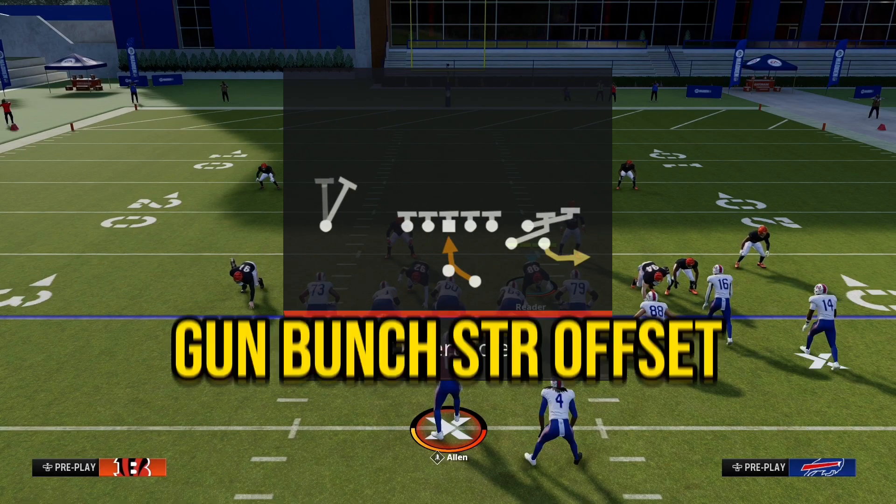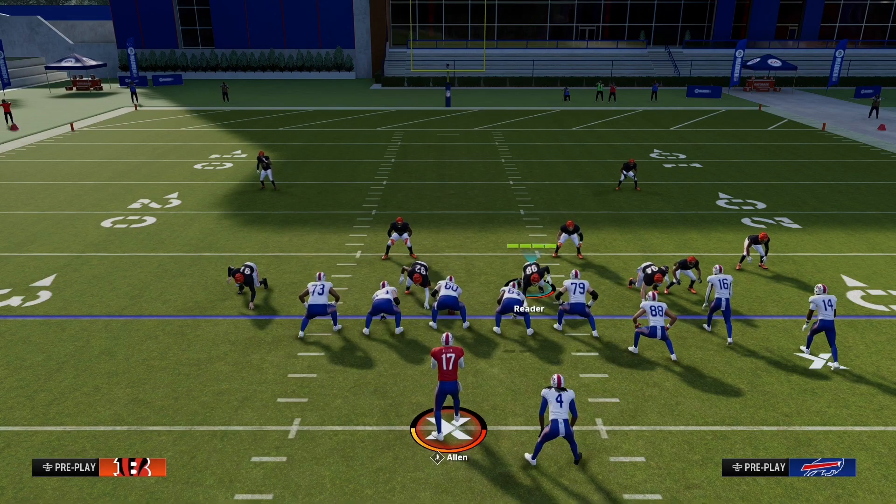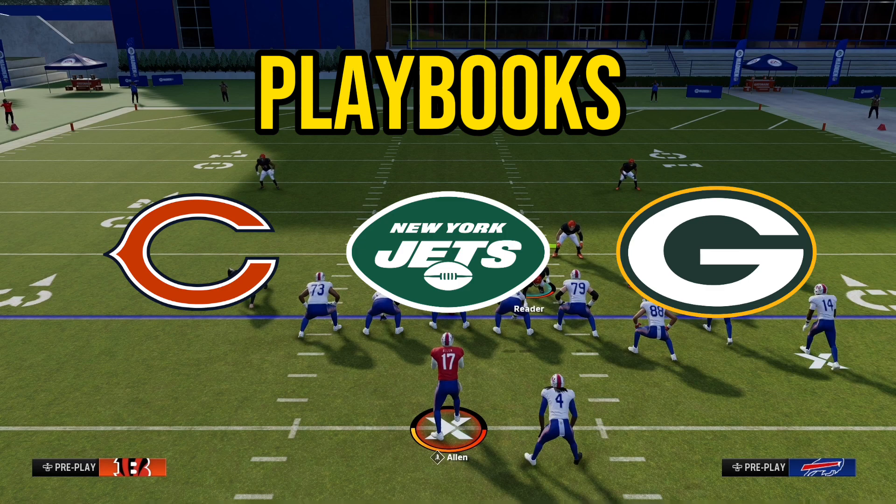Call the play RPO Alert Screen out of Gun Bunch Strong Offset Formation. This can be found in the Packers, Jets, and Bears playbooks.